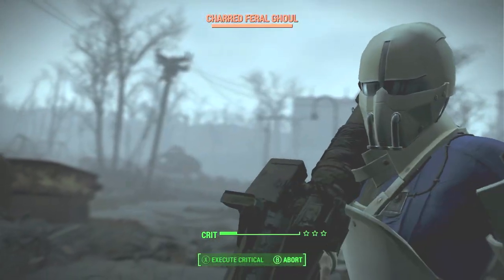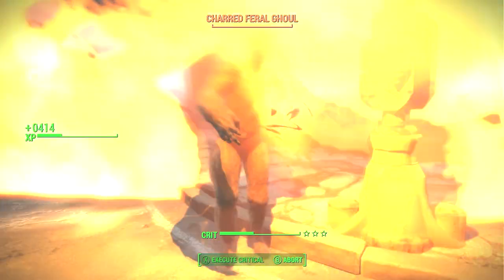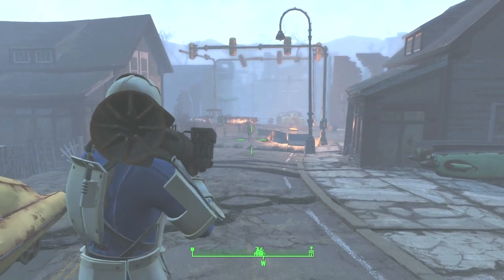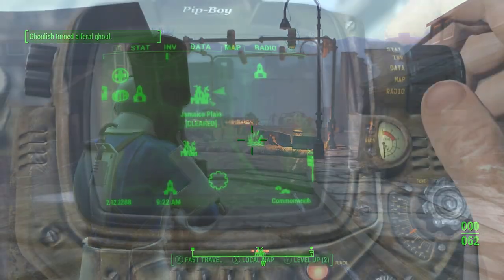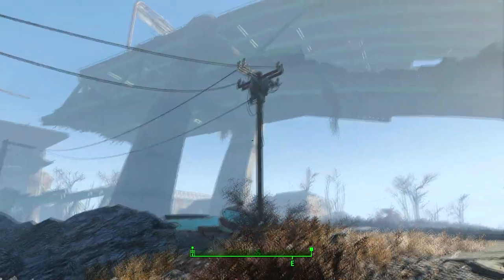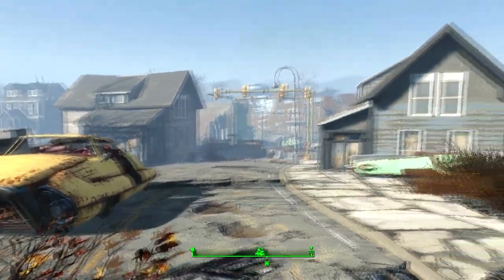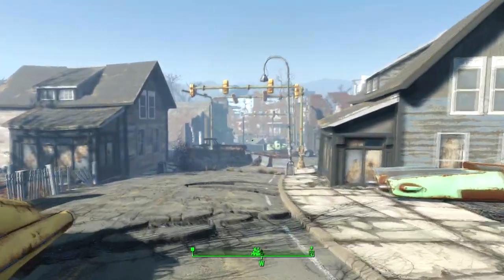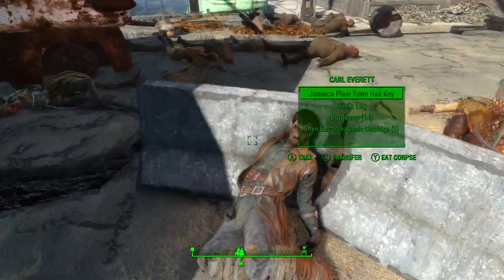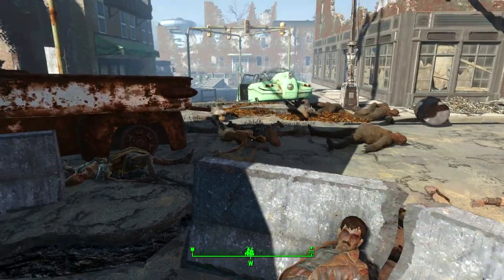You're going to find quite a few ghouls around this area, so do take care. I've already cleared out the whole town of ghouls to make this video a bit faster to watch. I'm entering the town from beneath a large road — you can use the yellow car here as a reference. Once you're here, head straight on and you'll find a dead body on the floor. Loot the corpse to get the key to the community hall building, which is straight ahead of you.